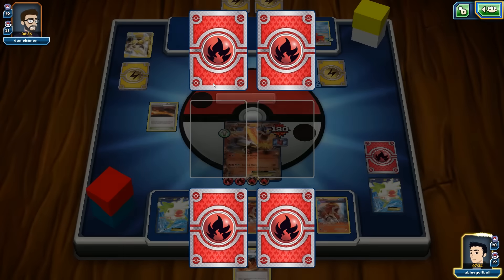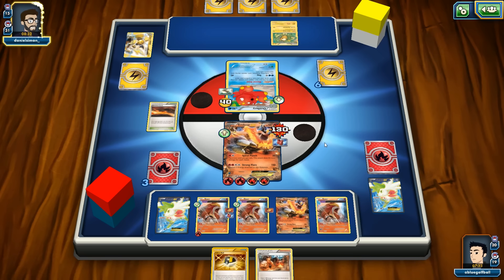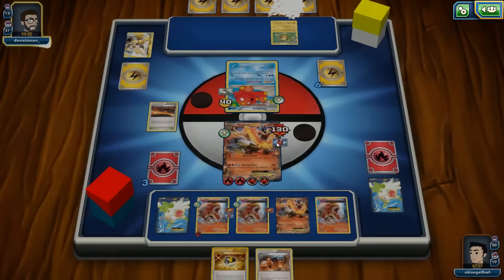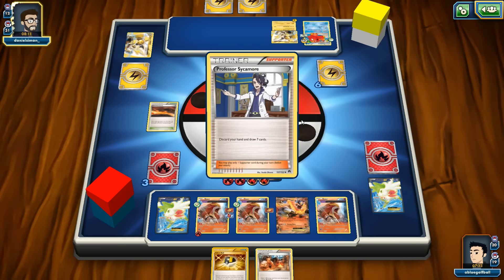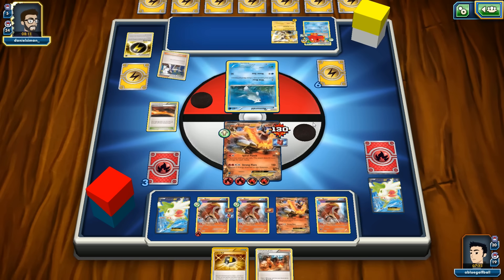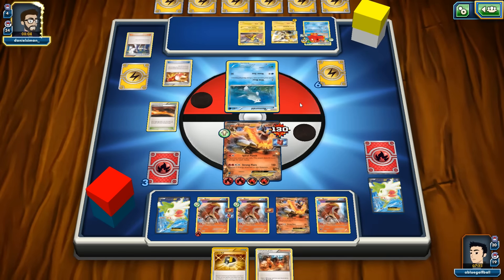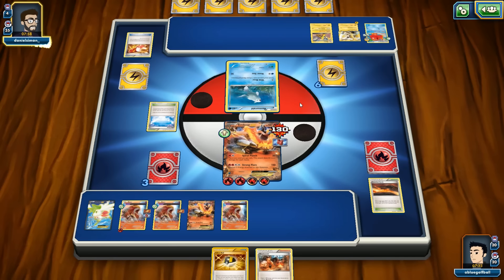He's down two prizes — both Raichu Breaks are gone. It's a bummer but you cannot feel bad in competition. He says it's cool. We play Fighting Fury Belt onto Emboar. An Auxiliary Hand lets him draw more cards. We see Flash Energy and a VS Seeker. He's got three turns left — a couple turns too late to power up Raichu.